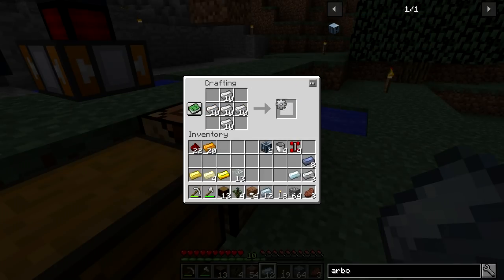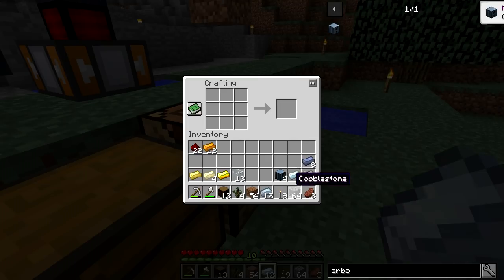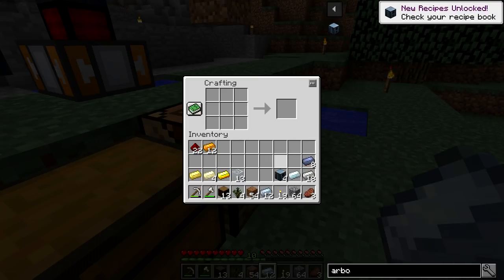What we're missing here is the iron gears — that's what made it pretty expensive. We have eight of those. Making sure I don't over-craft things. There we go — we've got four arboreal extractors.